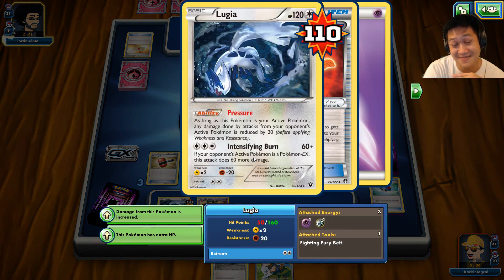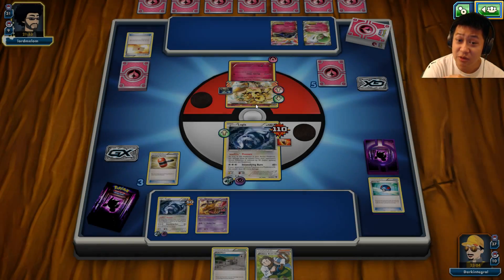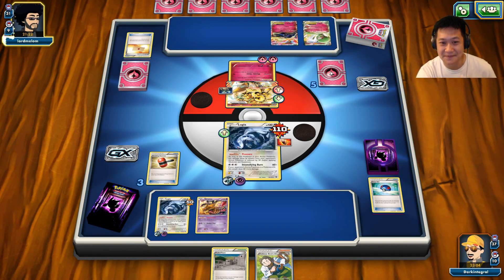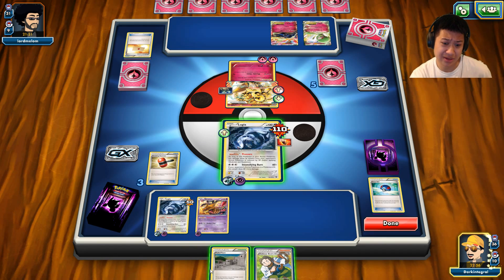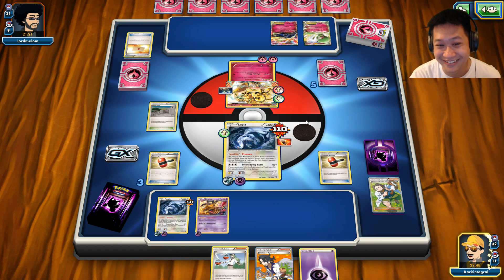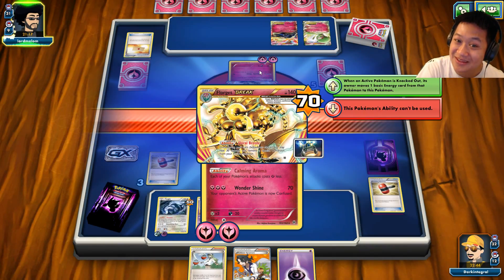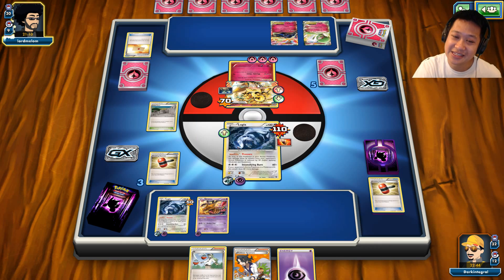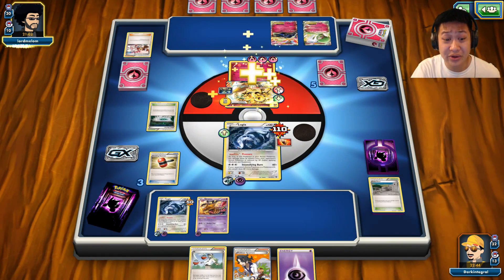Lugia is strong! These work very well with Calming Aurora — it reduces damage significantly. He's loading it up, he knows he's gonna live. Let's throw this down. Should I hit him with another Delinquent? Birch, I love you. Tails — oh no. It misses. I'm gonna use Intensifying Bird. He should have been able to attack me last turn — Wonder Shine should have kicked in. He's got all the energies. He's gonna finish me off and replace the stadium with one of his own.